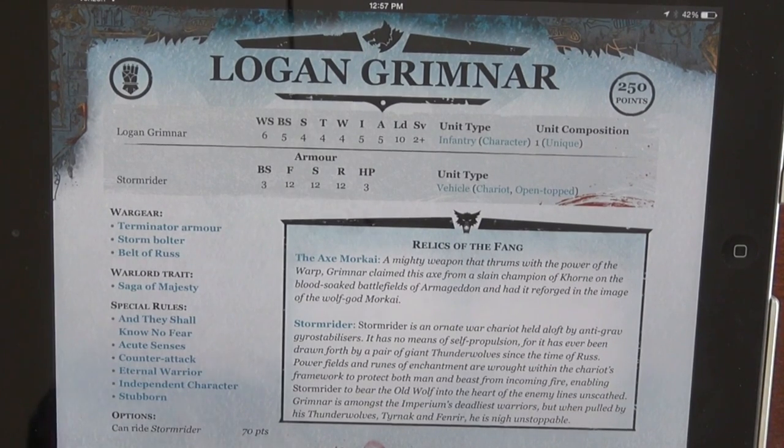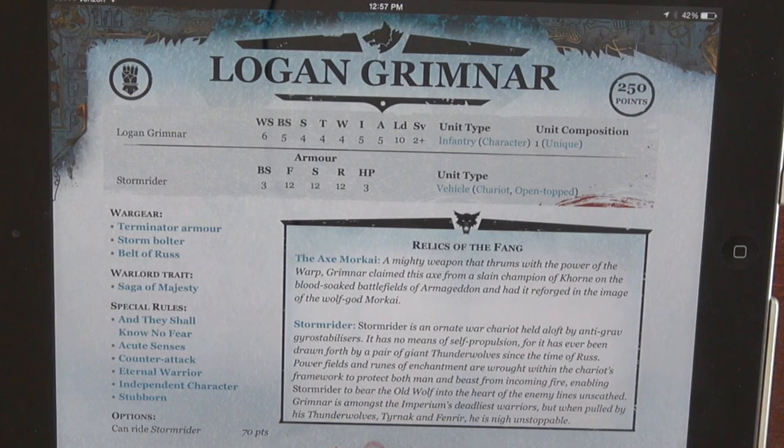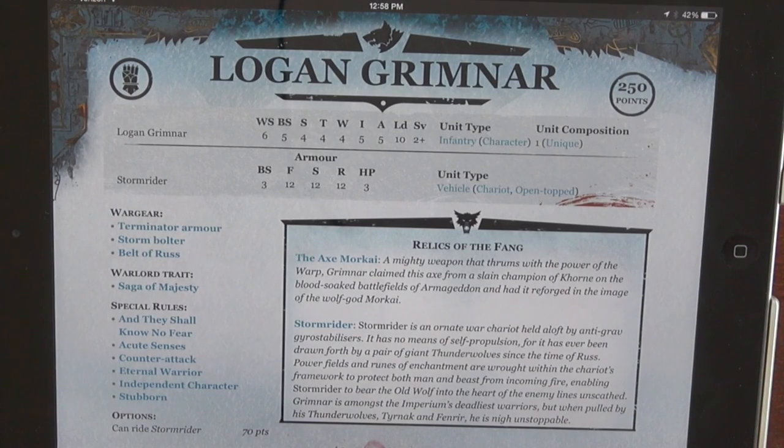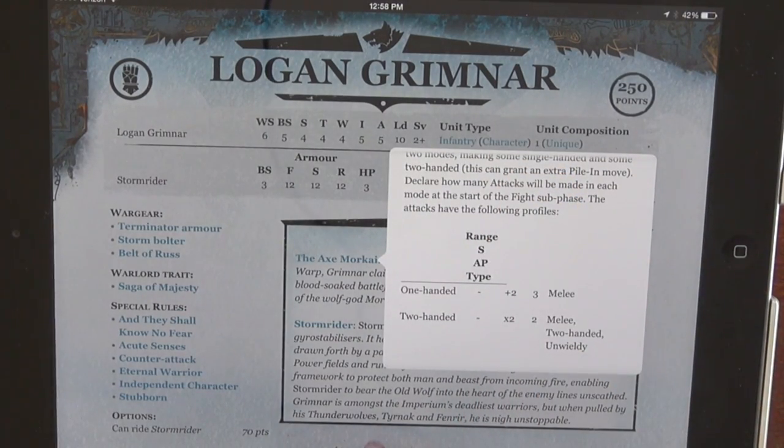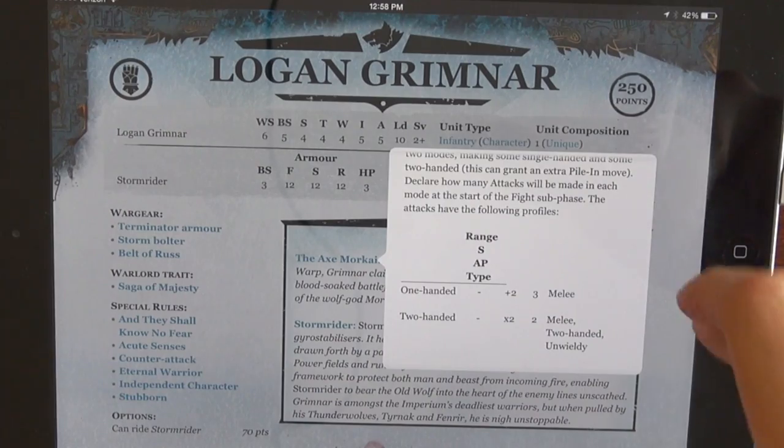Lord of War — Logan Grimnar. I ran Logan pretty much in every Space Wolf army that I played, with the exception of smaller games when he's just too expensive a character. Off the bat, the base Logan model got cheaper — he went from 275 to 250 points. He takes the Lord of War spot, which is not really a problem since there's no other Lord of War I'm going to have. His stat line is pretty much the same, with the exception that he finally got that extra wound, which he dramatically needed. The Axe of Morkai is pretty much the same — you can split your attacks between one-handed (plus two AP3) and two-handed (times two AP2, unwieldy). And it's not plus one — it is plus two, so it's in line with an Axe, which is a little bit better.